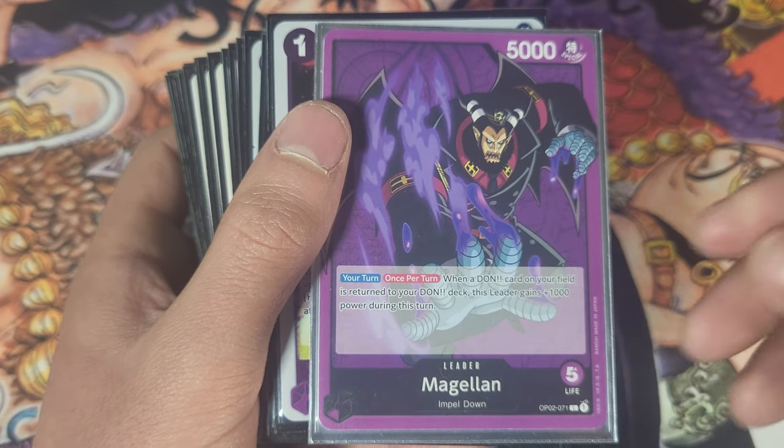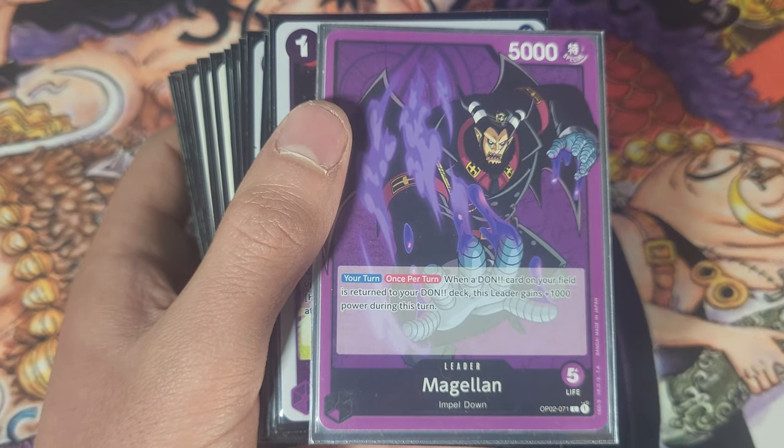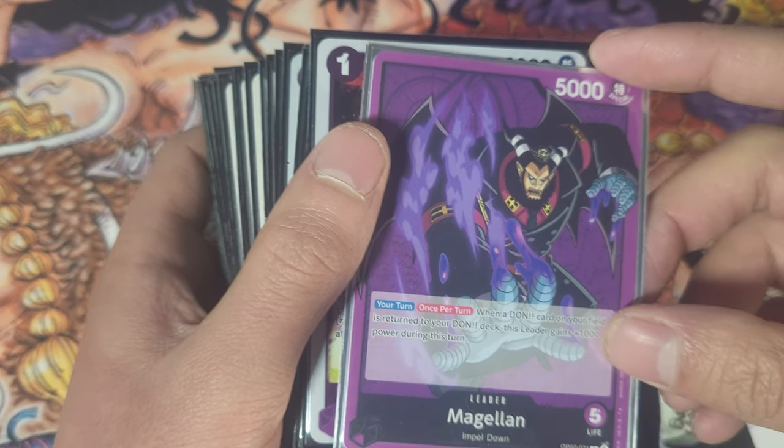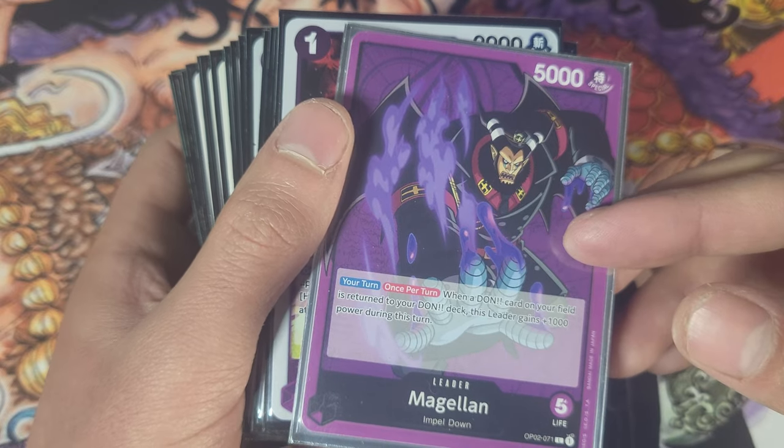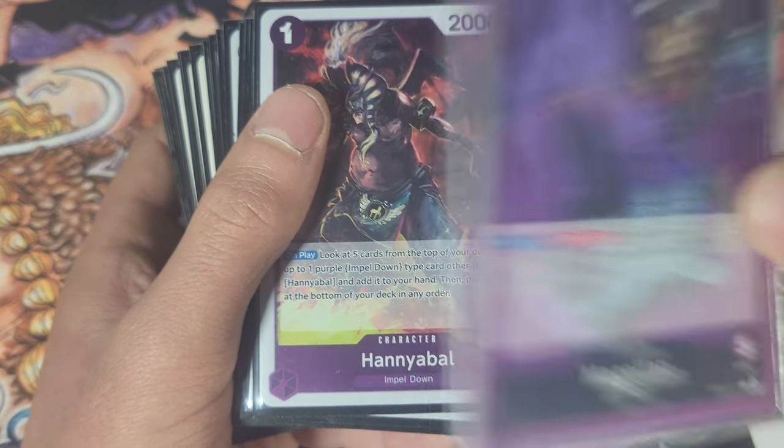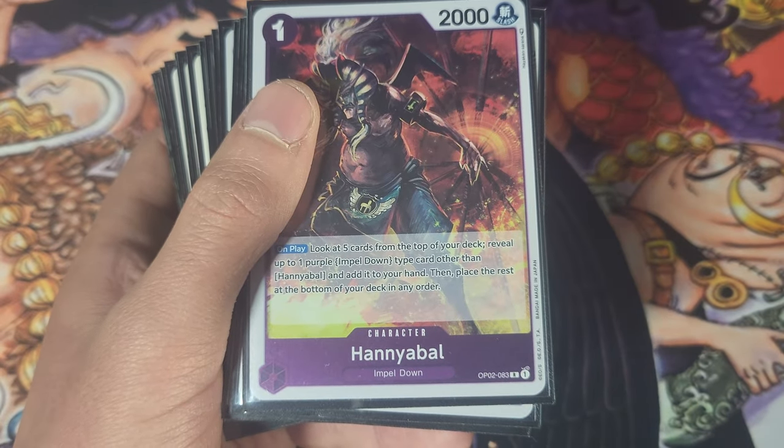We got Modulon, who every time you minus one Don, he gets 1000 power. That's basically what Purple does, so obviously it ends up kind of working out for him. That's my leader.